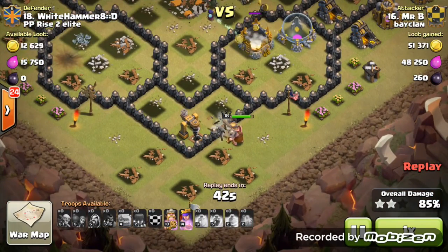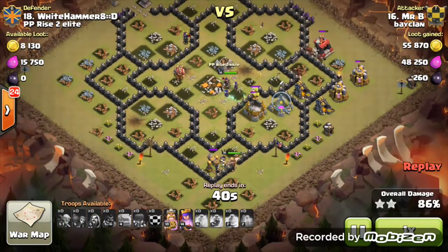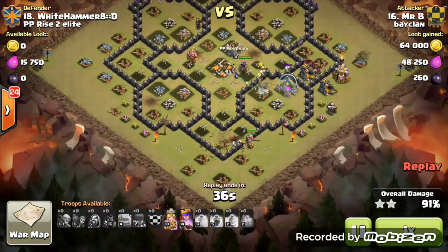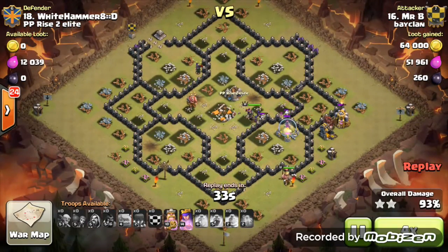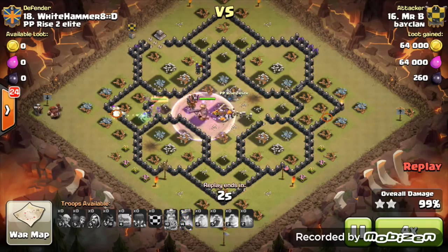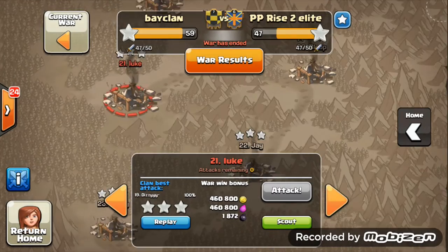The king is bashing walls over here, which is probably a good idea to avoid wasting time going toward a builder hut. The builder huts are in opposite corners, but he clearly had plenty of time because he did three-star it. The hog riders are fast and can just jump over walls to finish it off. Checking the replay — yes, he had plenty of time left in that attack. So that was a brilliant three-star attack from Mr. B.